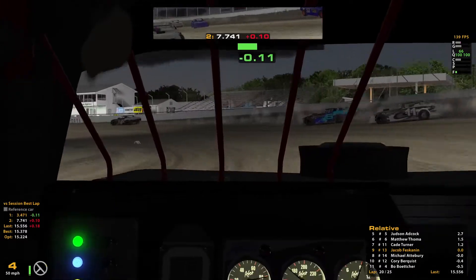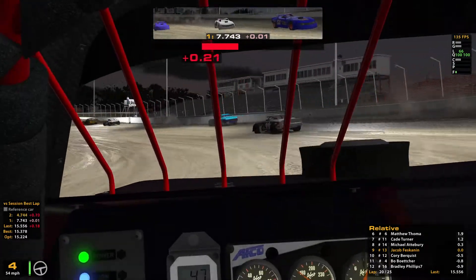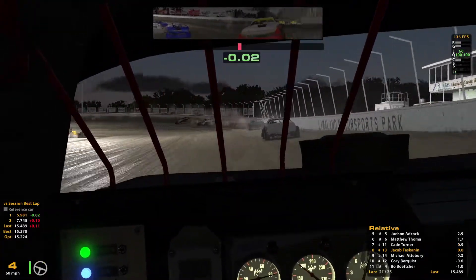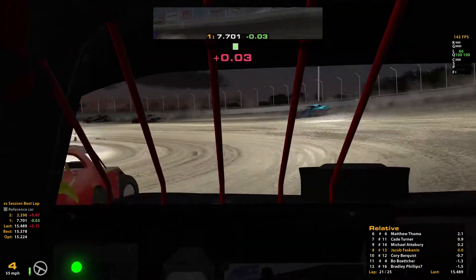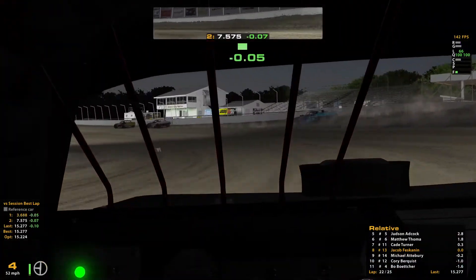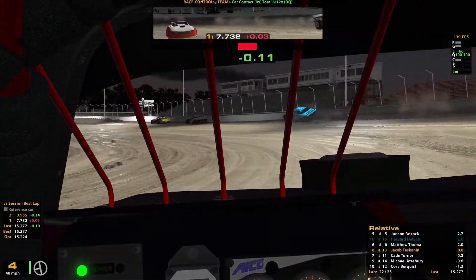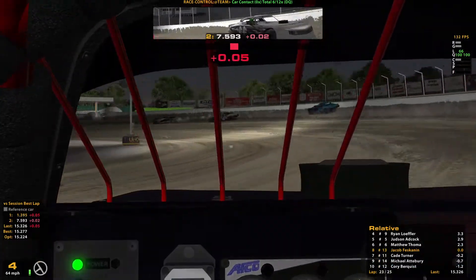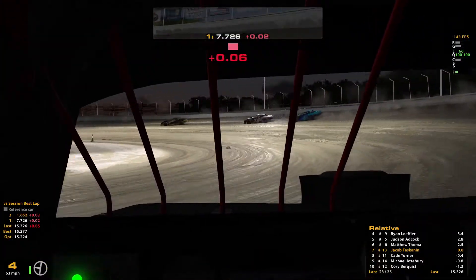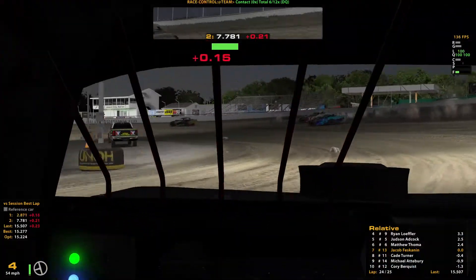Fighting for 8th right now — finishing 8th I'd be okay with. The 14 is looking low, got to watch for him doing the slide job. Trying to cut to the inside with 5 to go, closing down on the 11 for 7th if possible. I feel like I am a little bit faster than the 14, but he's still doing massive slide jobs across my nose. Got the 11 to the outside, caught him — so I'm going to be battling for 7th with 3 to go. Clear the 11 for 7th. I don't think I have any shot at 6th, think the 6 is faster than me, but I'm just going to try to drive a better line and hold on to 7th.